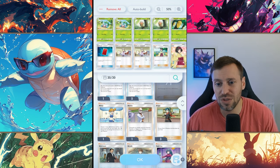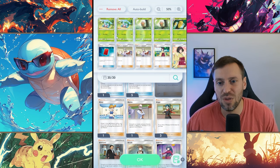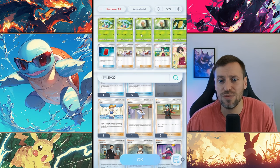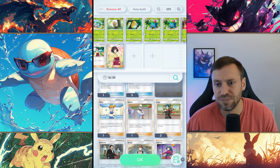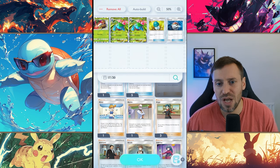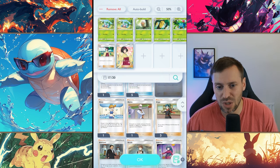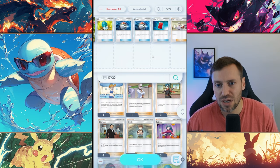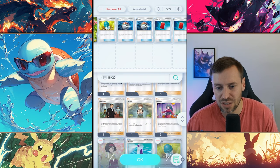That's pretty much how you build a deck - you usually want around eight to ten support cards, though sometimes you can go up to twelve. Let's mix things up a bit: we're going to have only one Beedrill and double up on Venusaur support. We'll keep two Ericas, take another Red Card, and add two Giovannis.